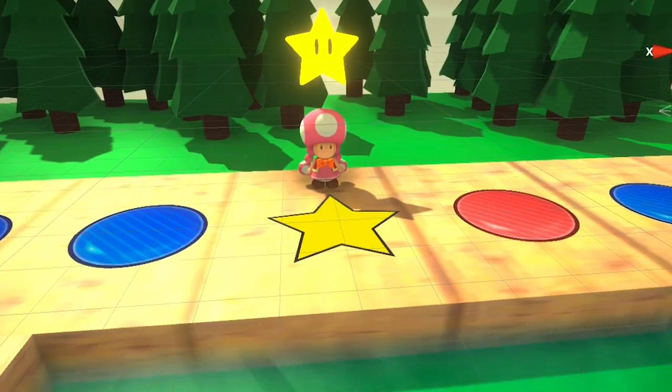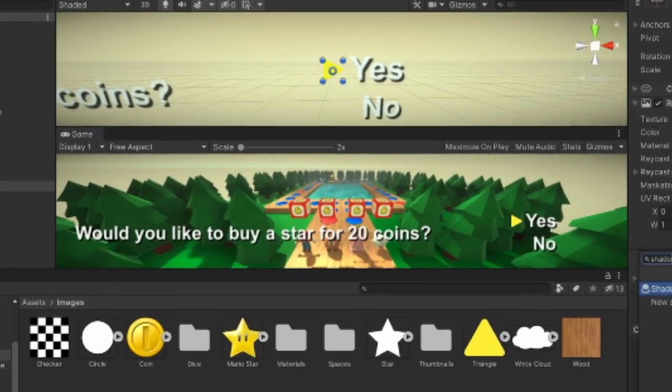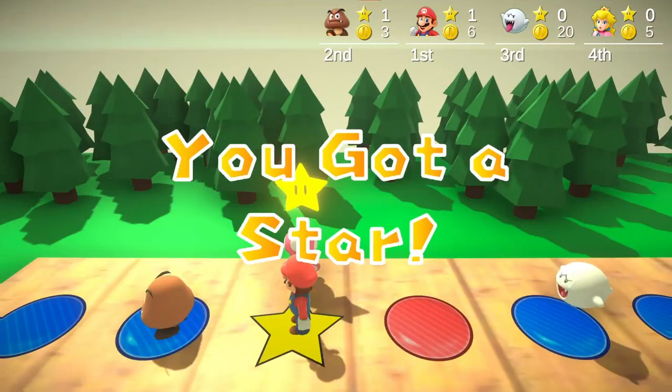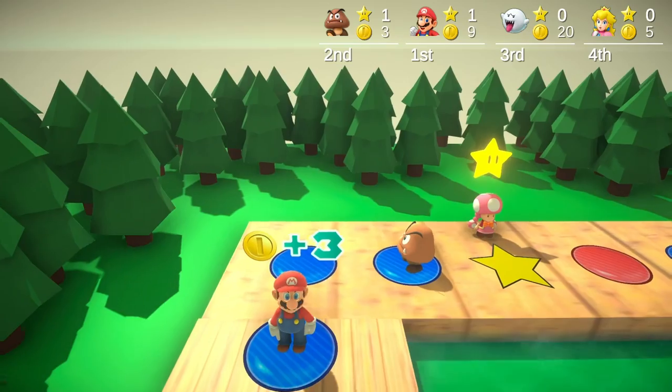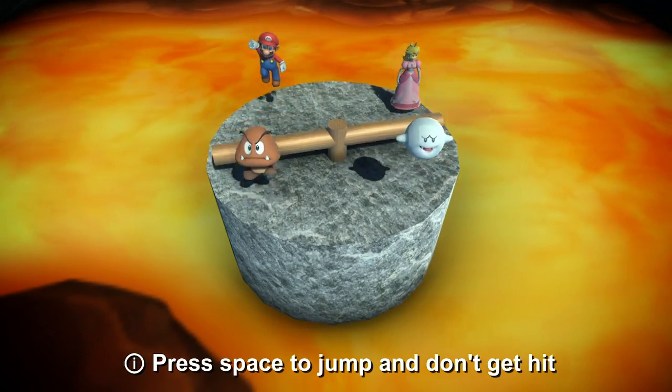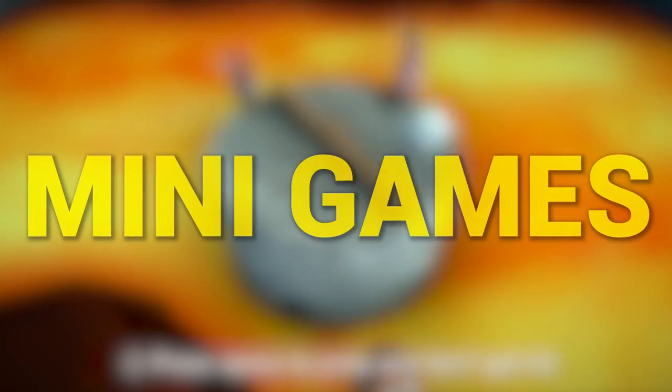I'm closing in on the end of the first week, and it's time to add buying stars. You'll have the option to buy one for 20 coins. I had to make some code changes so the game is smart enough to continue a character's turn after buying a star. It works great now, and tomorrow I'm starting my favorite part of Mario Party — mini-games.